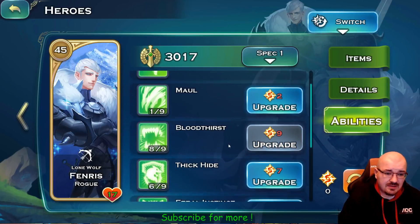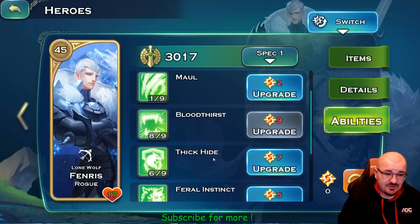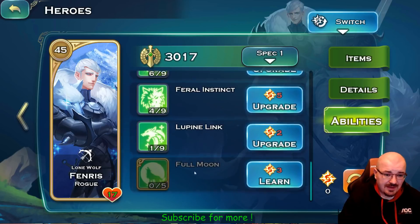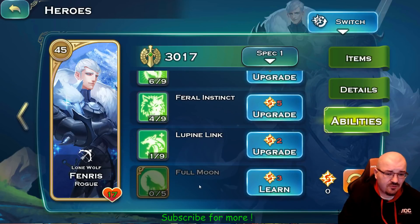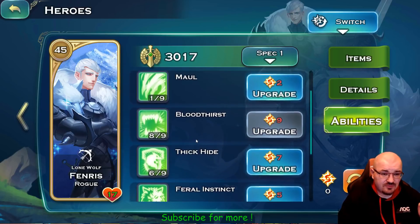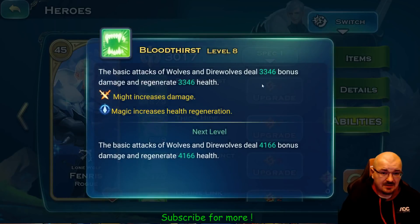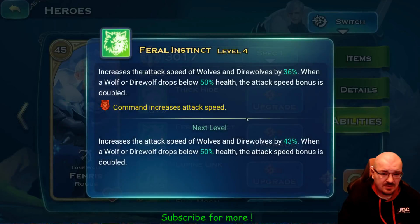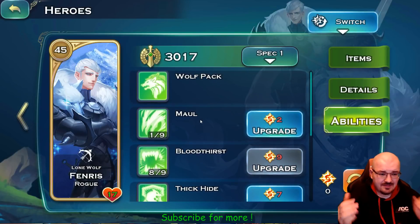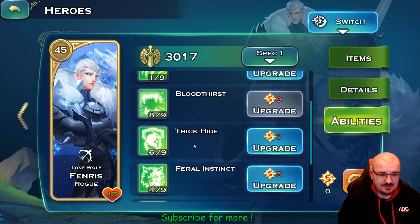Fenris — this is how I have him, and others may have different opinions. I use Fenris just for the wolves; I don't plan to use his Full Moon to send him into the back to kill stuff. I prefer to max out the wolves themselves: Thick Hide and Blotter so they can regenerate as much health as possible, then attack speed so they attack and regenerate faster and take reduced damage. The wolves can become nearly immortal.